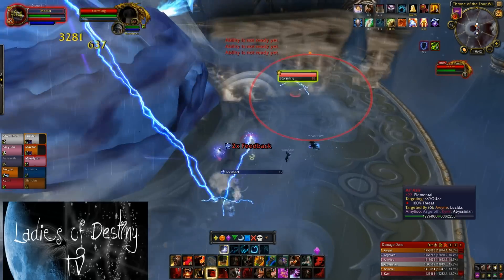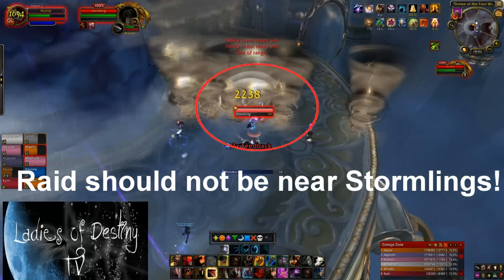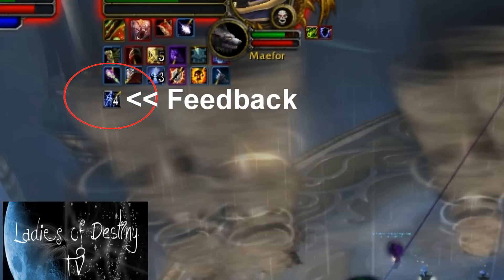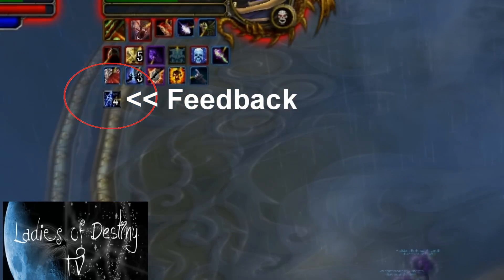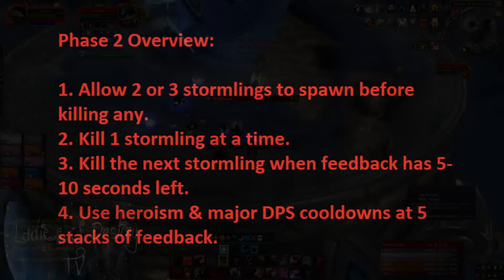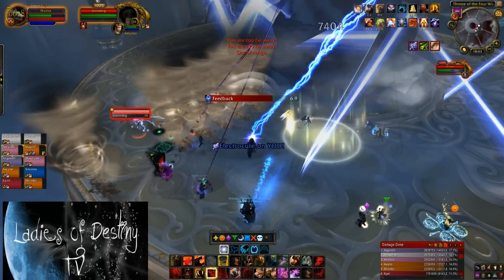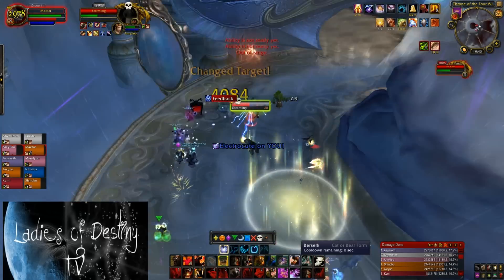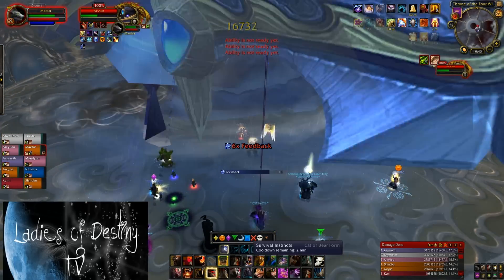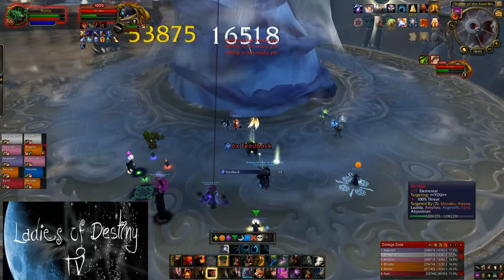He will stop casting Windburst and Blizzard and will start to summon Stormlings, which are adds that AoE nearby targets and spawn every 20 seconds. Whenever one of these Stormlings dies, Alakir will receive a debuff called Feedback which increases all damage he takes by 10% per stack. The key is to kill Stormlings in a timely fashion to stack the Feedback debuff and maximize damage on Alakir. We discovered it's best to let 3 Stormlings spawn before killing any, then kill one at a time when Feedback has between 10-5 seconds left on it. This way you will manage to increase the damage Alakir takes by up to 70-80%. You should use Heroism around the 5th stack of Feedback and use all your big DPS cooldowns before it's too late.